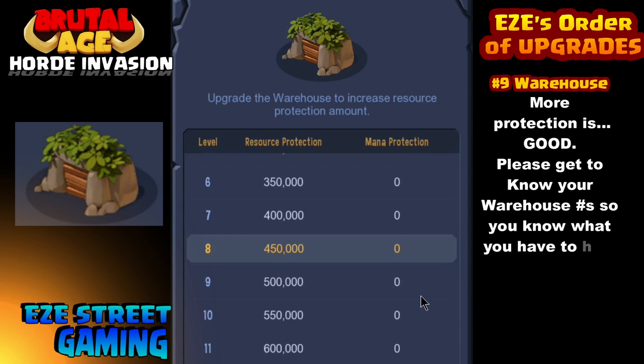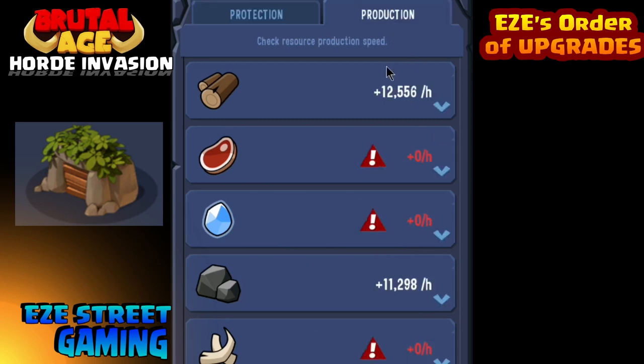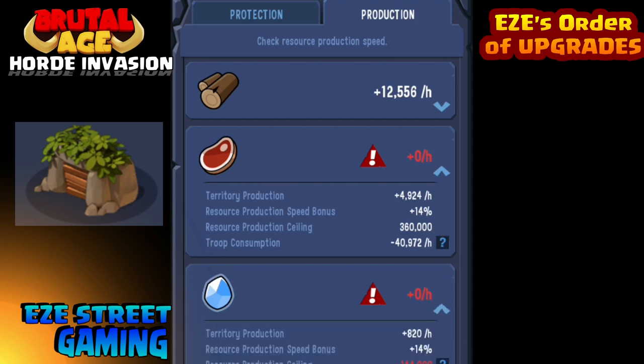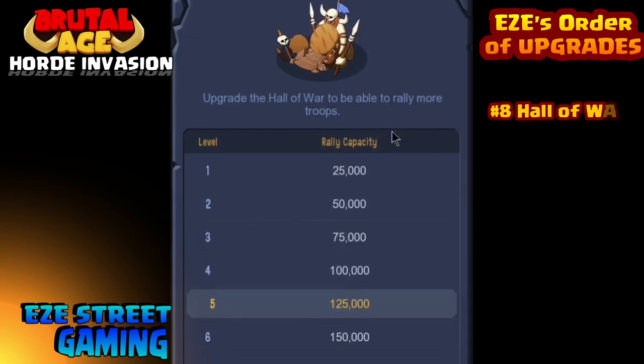The higher level you get on the Divination, the more free turtles it gives you, therefore the more free spins you get. Number nine is the Warehouse. The reason nine and ten are lower priority is because they're not 100% mandatory — you can get by if they're not the same level as your Stronghold. The lower level your Warehouse, the less it protects. You don't even start protecting resources until really high level. Focus on understanding exactly what it protects, because you're going to hide troops and resources often — that's a habit you have to get into.